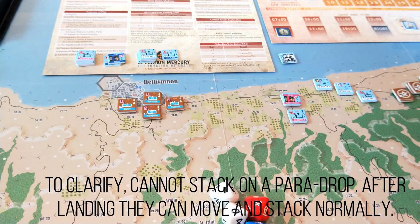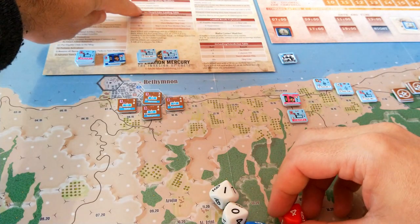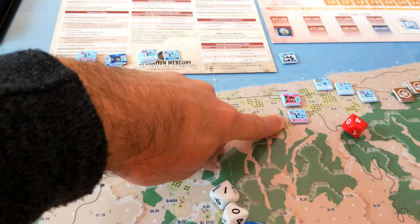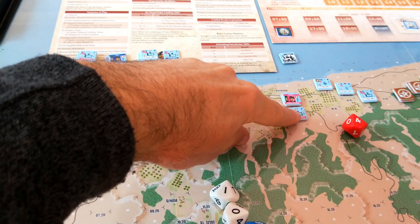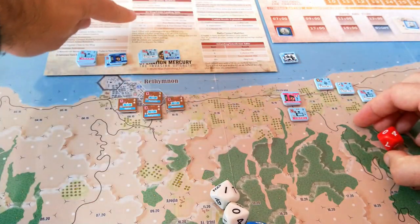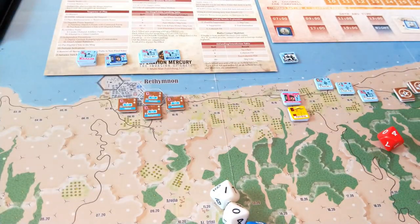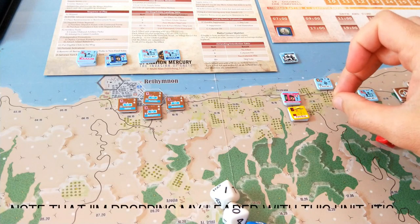For each unit we simply roll and consult the airdrop/glider table. We check the modifiers: whether there are Allied units projecting a fire zone onto the drop zone, whether there's an Allied AA unit projecting a fire zone, and if they're landing in an orchard, vineyard, scrub or village hex. A roll of four with no modifiers — they land without effect. But every paradrop landing has a paradrop marker placed upon it. These paradrop markers represent the delay and chaos of their immediate landing. A roll of nine on the glider chart means an additional paramarker — so they flip it over to show two paramarkers, representing a very chaotic landing and greater delay.